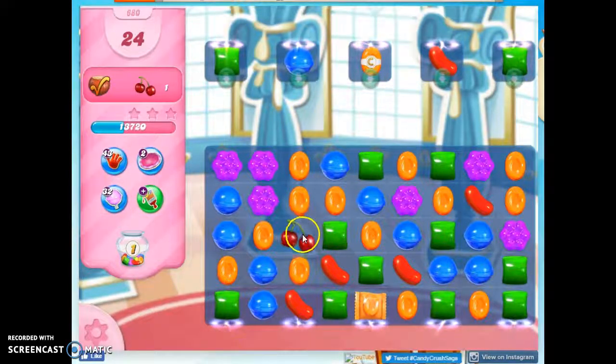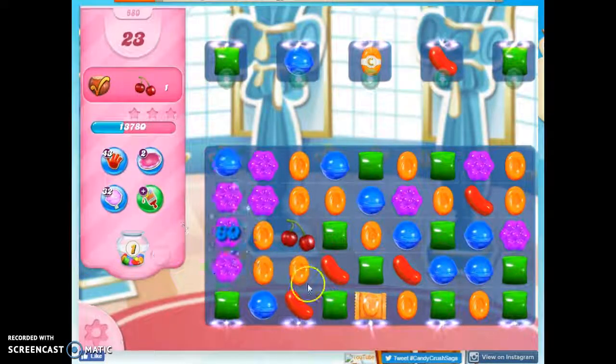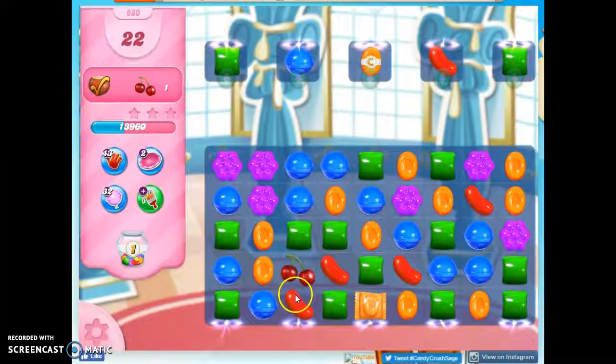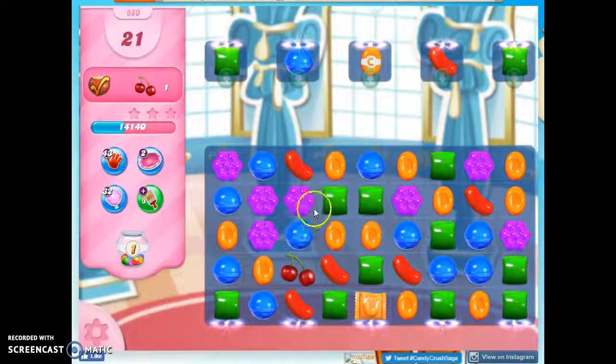I don't want to scoot this over — it needs to be where there's a portal. The orange aren't really helping for the striped candy, so I'm going to move it down lower and now see if I can make a different stripe up here. I think I'm going to get rid of this green and work on maybe the blue.